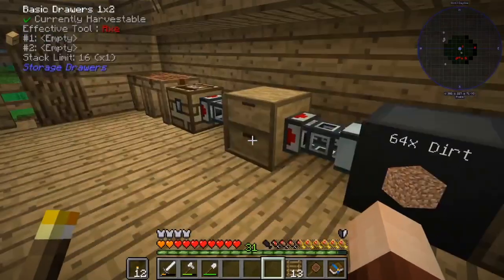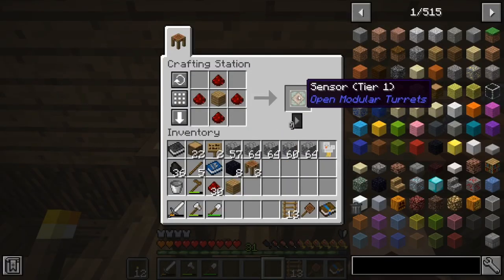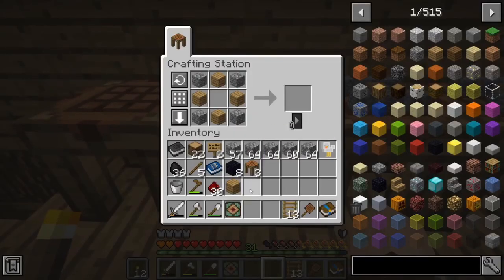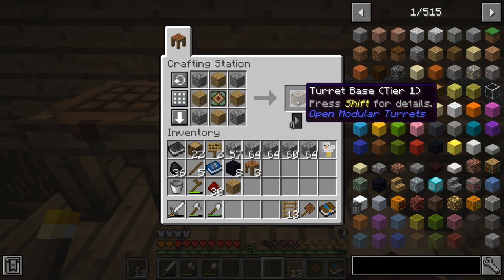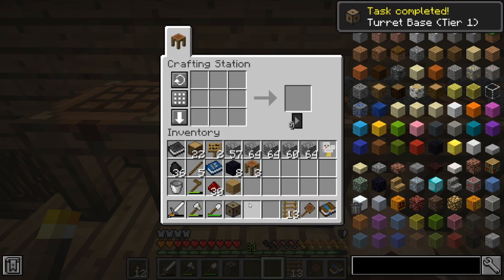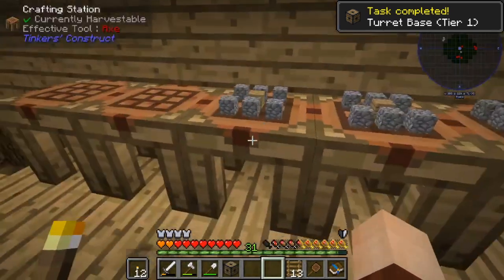Next up, what we need to do is build ourselves a turret. To make a tier one turret, we are first going to need a tier one sensor. To make a tier one sensor, it is four pieces of redstone and a wood plank, which gets us that sensor. Then we're going to take that tier one sensor, put it into a crafting table with four planks and four cobblestone, which gets us a tier one turret base. Tier one obviously implies that you can level these up, and that's definitely something we're going to be doing in the future. For now, tier one is going to be the best one for us.